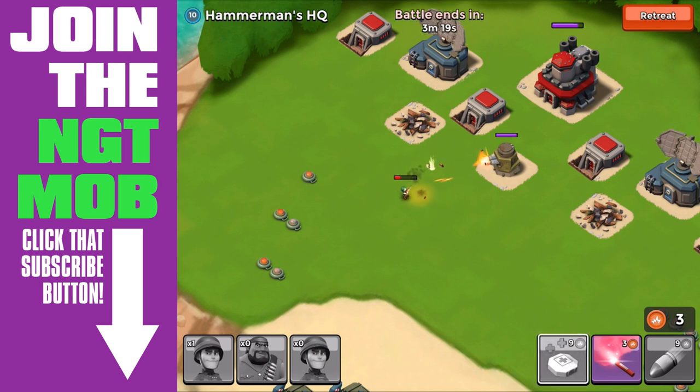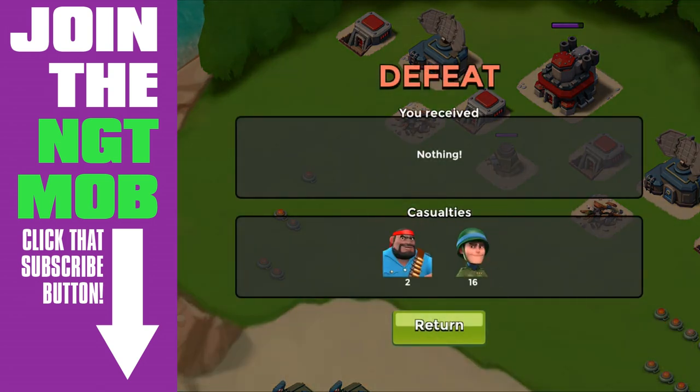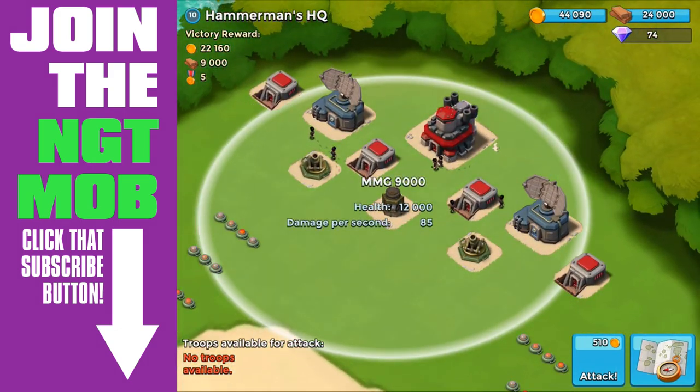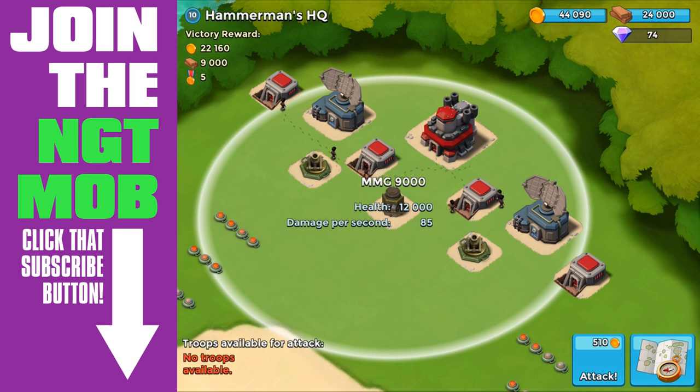That's okay because we learn from our mistakes. We're going to come back very shortly. I don't like retreating from battle — I will lose all my troops sooner than retreat. I think I've only retreated less than a handful of times out of all the battles I've taken part in here in Boom Beach. I'm just scouting it out again, and we have a much more successful attack the second time around.